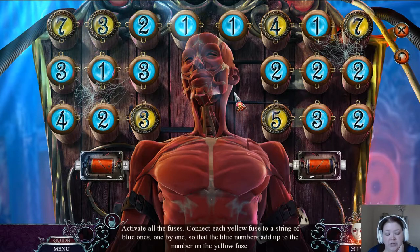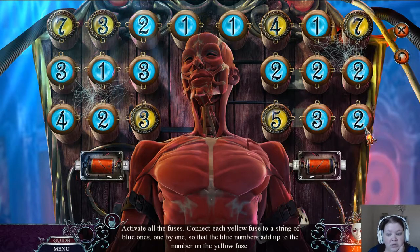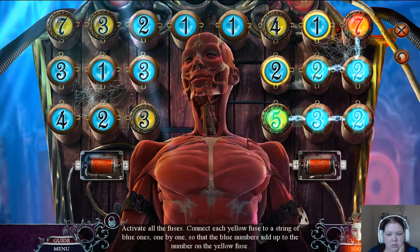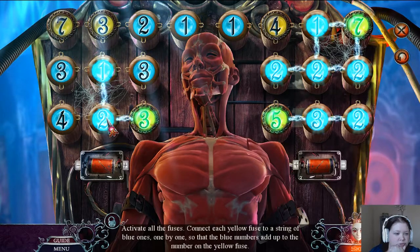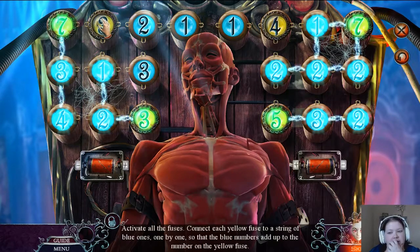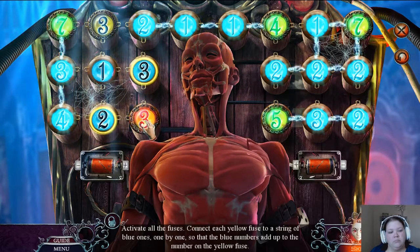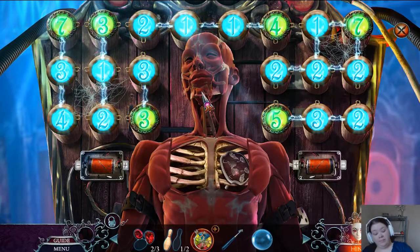Activate all the fuses. Connect each yellow fuse to a string of blue ones, one by one, so that the blue numbers add up to the number on the yellow fuse. This isn't gonna be that difficult, actually. Three should be two, one. Seven: three, four. Wait — I take that back, it is actually gonna be difficult. Four is gonna need one, one, two. Okay, let's do this. There we go — that wasn't too bad. I thought it was gonna be a lot harder than it actually was.